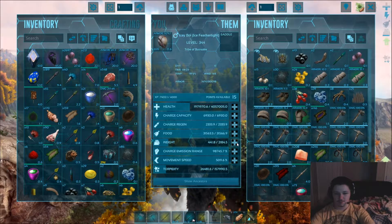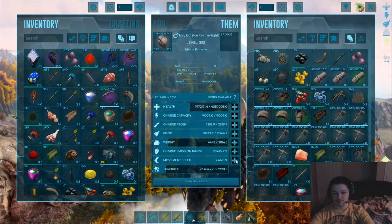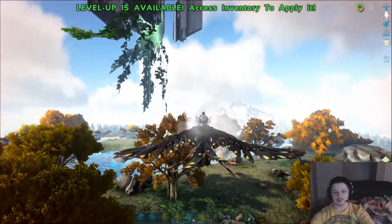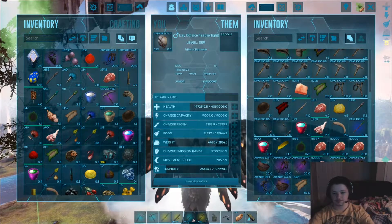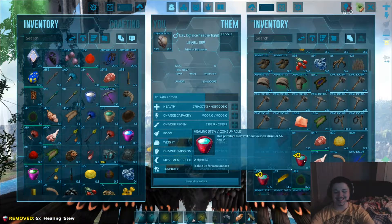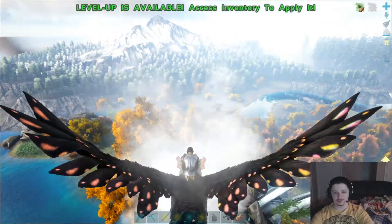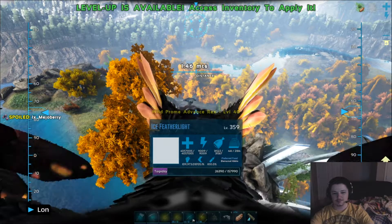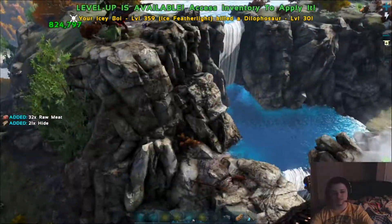Let's grab another 2 million health, get up to 2k weight, and go to 700 movement speed — the rest into power. Our power is fine already so we're killing pretty much anything we come across pretty easily. Obviously we can't fight anything that does percentage damage — that's the really scary thing when you increase your health.